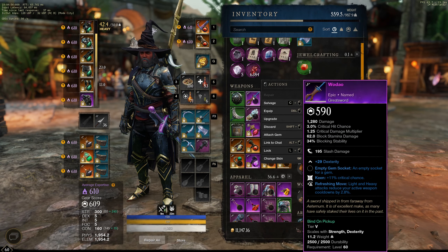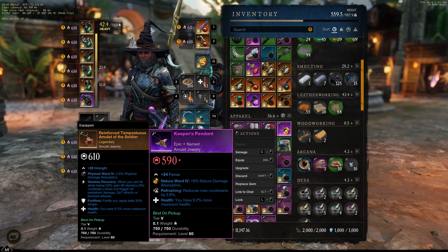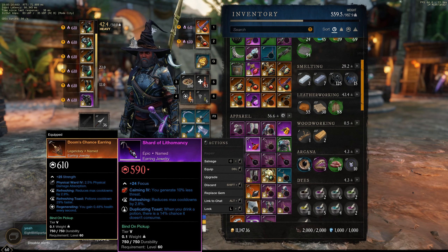We just wrapped up a Dynasty run and didn't quite finish it - we kept getting stuck on the two ads at Isabella's fight. But we did pick up a few things: a Wodao Greatsword with 29 dex, keen and refreshing move, the Keeper's Pendant, an Energizing Charm, and a Shard of Lithomancy.